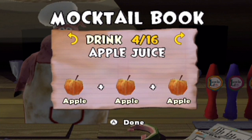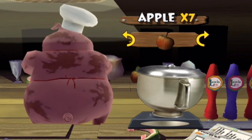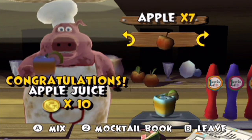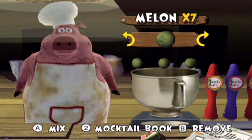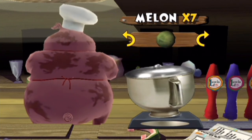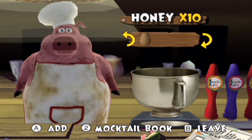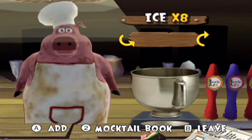Okay, next up we have three very simple mocktails — just three of the same exact ingredients each. So first apples, then melons, then ice. We got a new drink. So here comes the apple juice. And next up we have melon juice with three melons. We got a new drink. And now for ice water — the most simple and healthiest mocktail out there. Literally, water is the healthiest drink in the entire world. Like no comparison whatsoever. We've got a new drink.